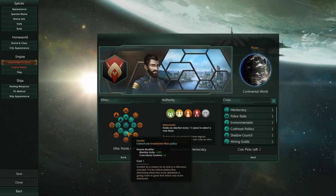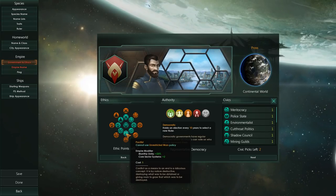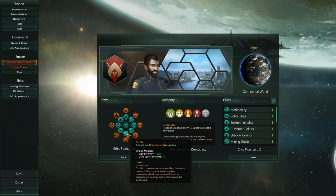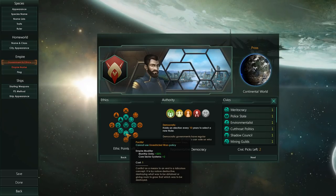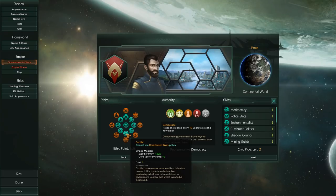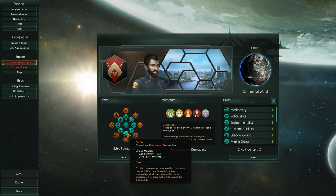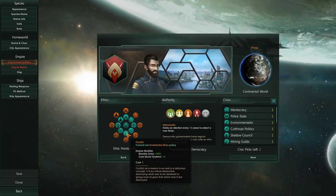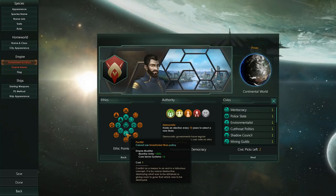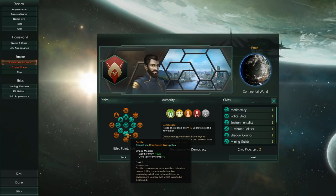Then we have Pacifist — this is for the kind of species that doesn't want to go to war. Basically a Federation-style system, allowing for a lot of growth internally while working together with others. Monthly Unity plus 20% — extremely powerful — as well as two core systems, which is very good for a starting player. I highly suggest that you start out as potentially a Pacifist player. You have more core systems to play around with, and you can do a lot more within the context of the game without having to mess around with sectors.